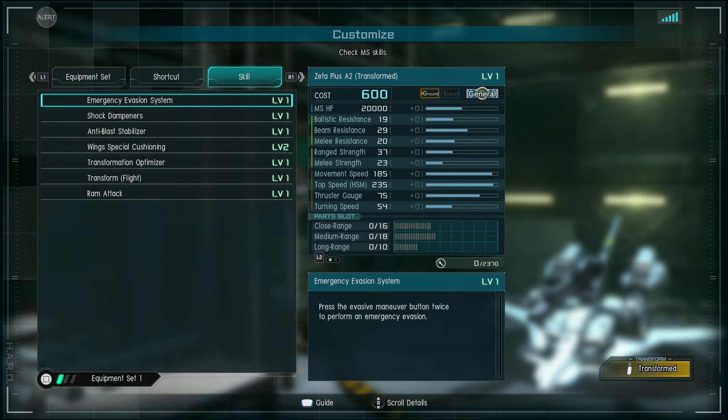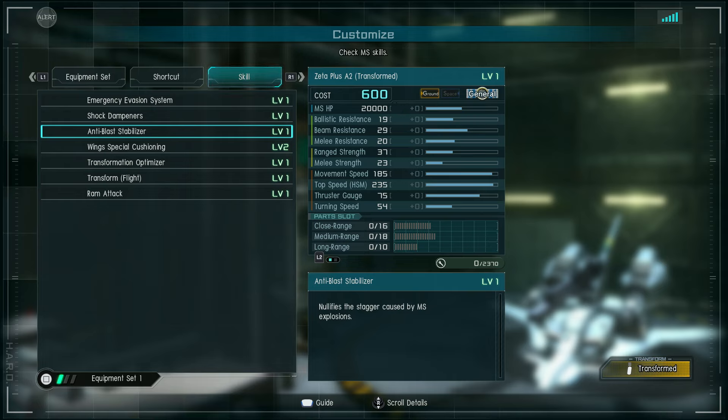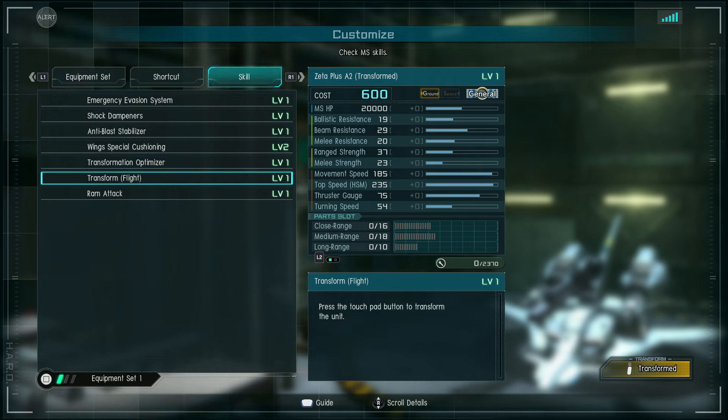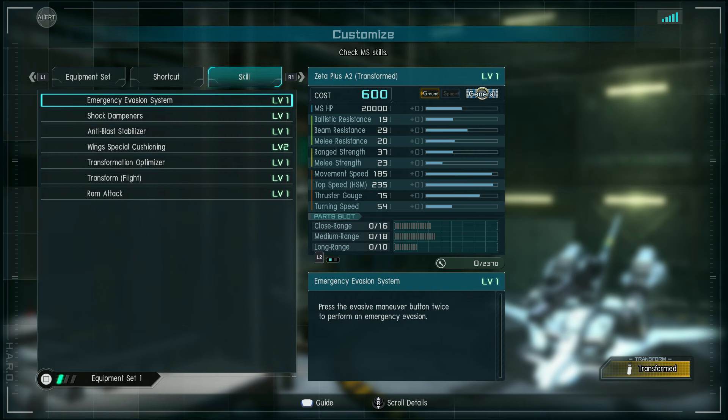In Waverider mode it still has Emergency Evasion. It has Shock Dampeners, so it's harder to reduce or cancel stagger after being attacked — unless it gets tackled or hit with a downswing, it's going to be harder to stop, though enough build stun will do it. Still has Anti-Blast, so if somebody explodes as you crash into them it won't stop you. Wing Special Cushioning works the same as in mobile suit mode. Transformation Optimizer reduces thruster gauge consumption when activating high-speed movement or transforming back to normal by 60%, and reduces thruster gauge consumption while moving by 25%. It also has Ram Attack — while transformed, high-speed movement damages any target collided with — that's the default version, not the fancy one Zeta gets in biosensor mode.